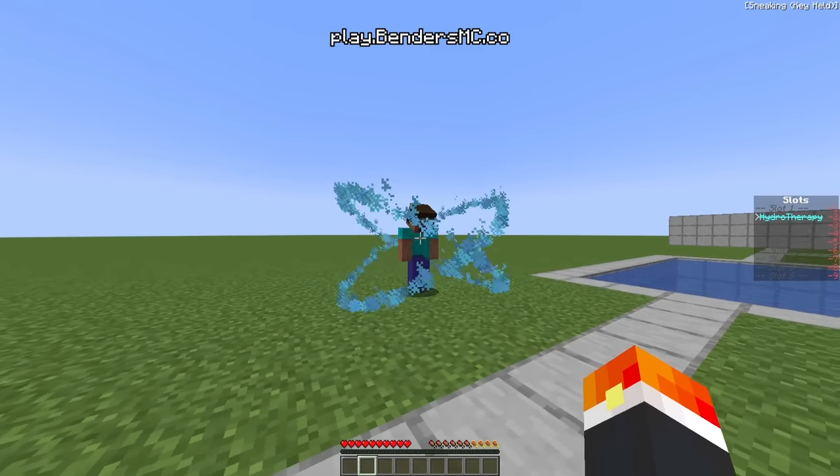This next ability is called Surge, and this is definitely one of the better basic waterbending abilities. What this move does is it summons a tidal wave. If you have a water bottle in your inventory, you can activate it by pressing crouch and actually freeze it and move it around like a shield. You can also just use it straight as a really good knockback ability — it doesn't deal any damage, but the point is it moves things out of the way.